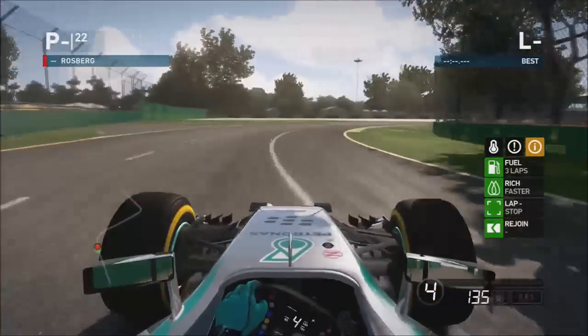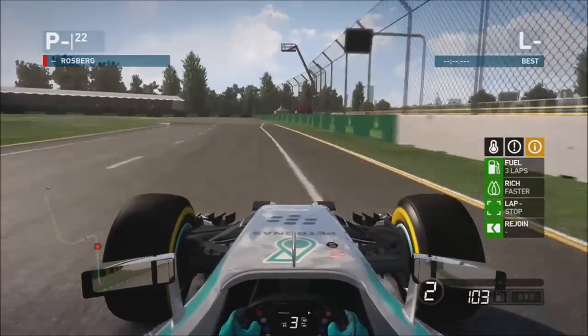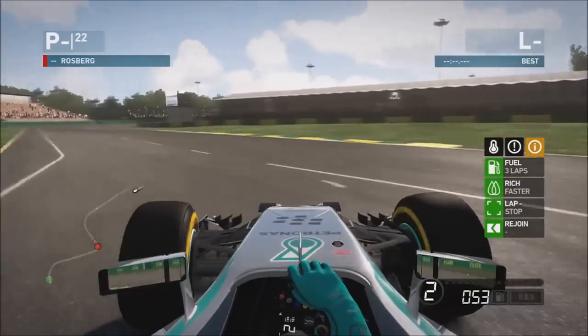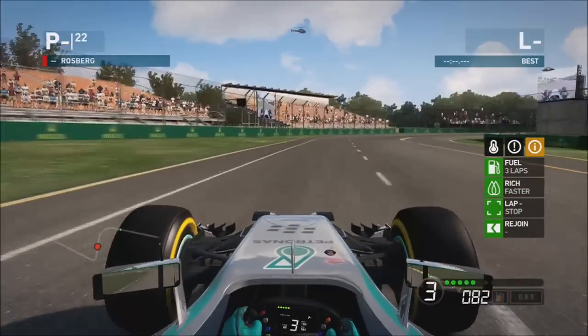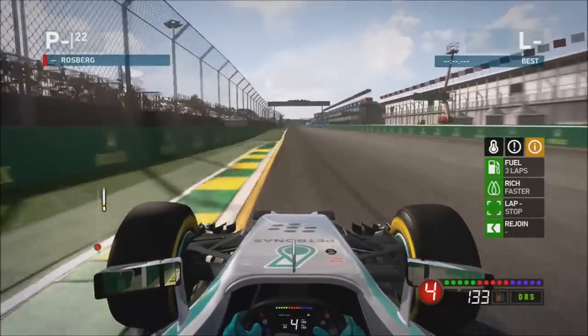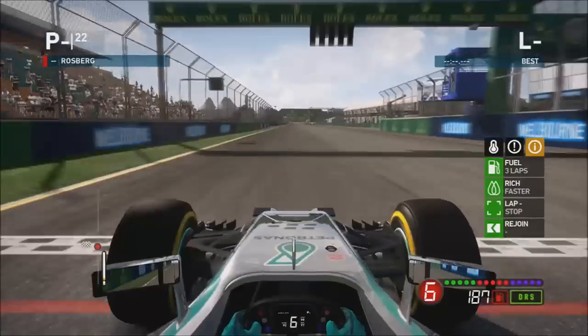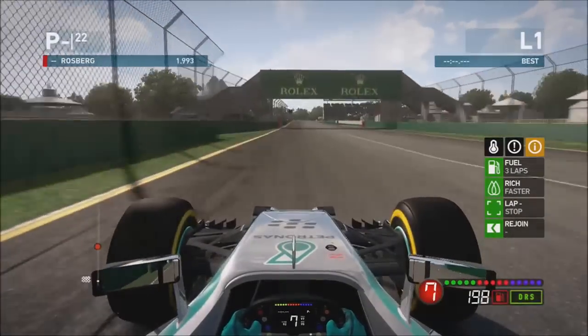JD here for a hot lap setup guide at Melbourne. Just a word of warning - this track really isn't a good track for me, it's probably my worst track in the game. So this lap isn't really trying to go out for raw speed, it's just literally for braking points and lines. Hopefully you enjoy it. Starting the lap as usual, getting DRS as you can for the first corner.